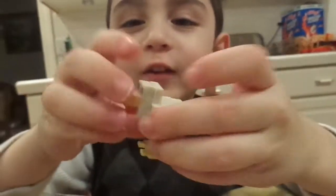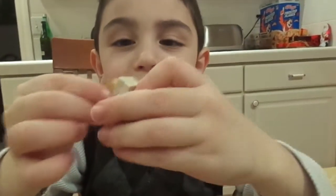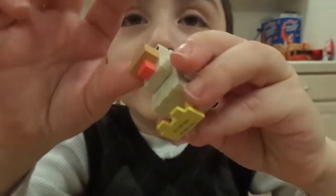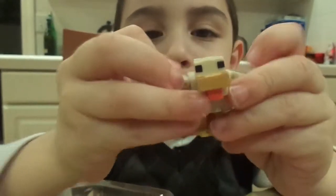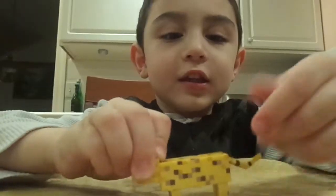Okay, the chicken comes with — it's a block and it comes with a stripe of brown. The chicken can open its wings. He has a tail.